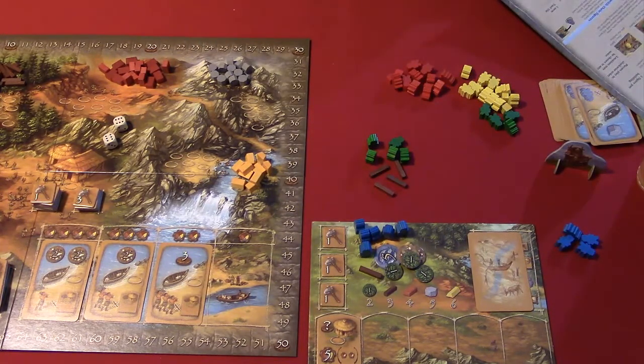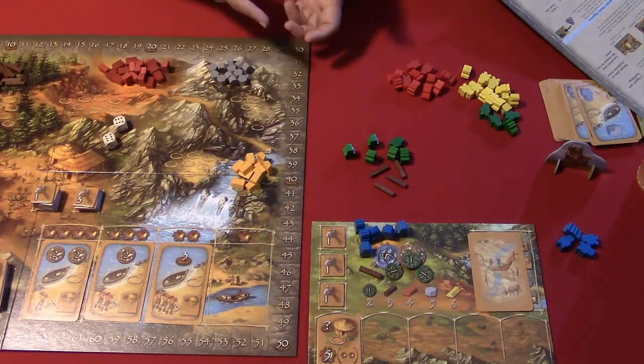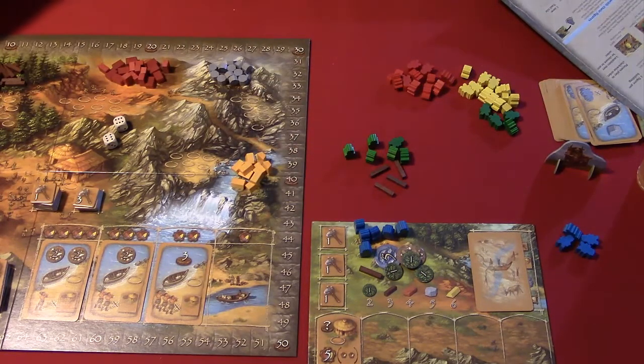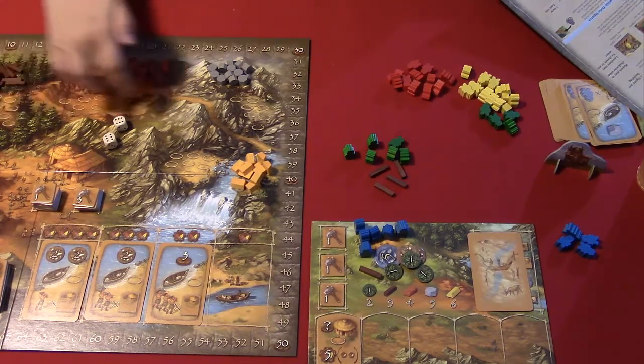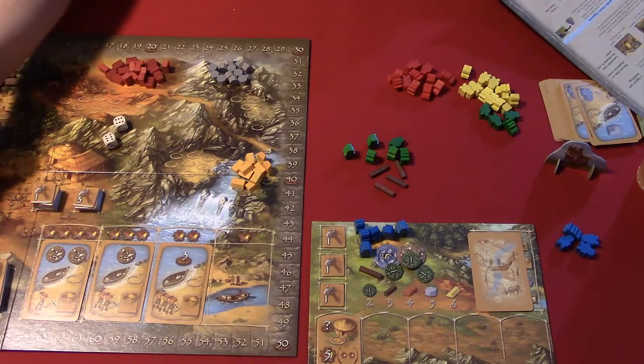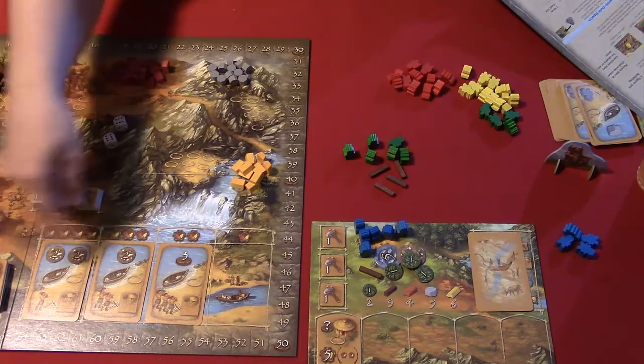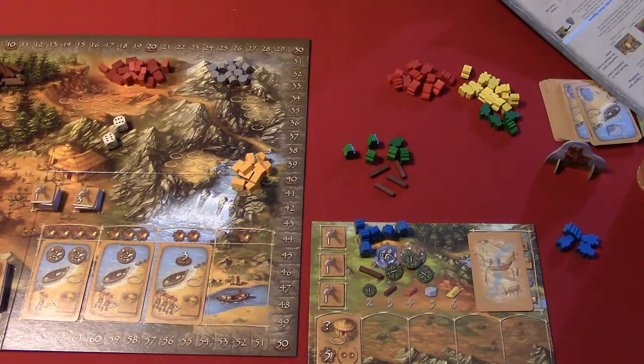For the field action: you activate your figure, move your production track up one space, and now you're on one. The field and hut and tool maker are the unique spots. The field moves the agriculture track up, the hut gives you more people, and the tool maker upgrades your ability to modify your dice. The resource spots all work the same with divisors, and the cards just do various things - give you stuff, et cetera. That's everything for taking actions.